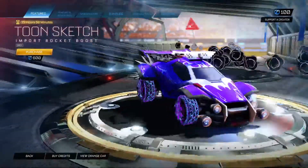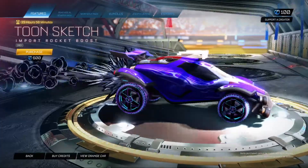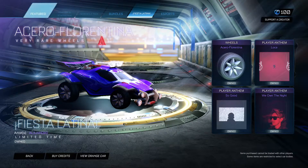Tune gray rocket boost to go with the trail — very nice. And just a reminder, Fiesta Latina is free; you get four items in it, so make sure to get that if you haven't already.